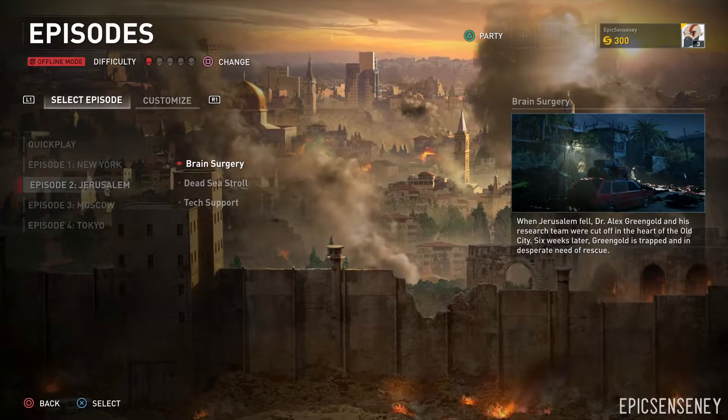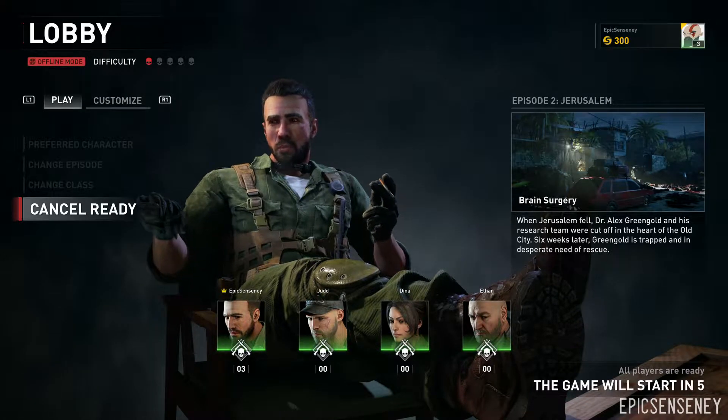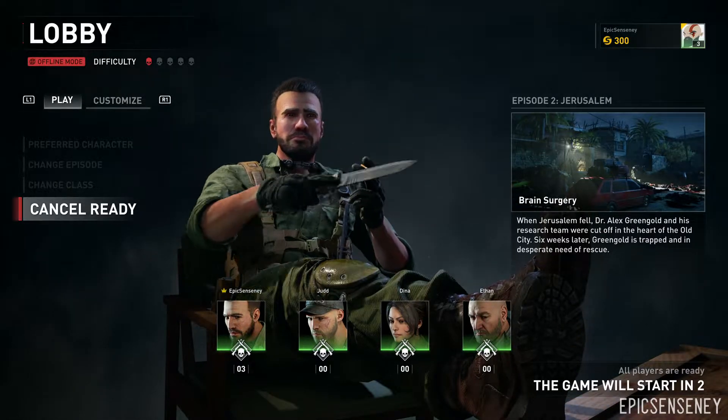What's up guys, Epic Density here. Today I'm going to be showing you how to get out of the map in Brain Surgery, episode two on Jerusalem, in the new game World War Z.